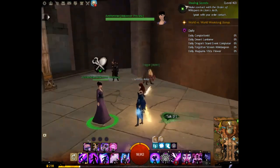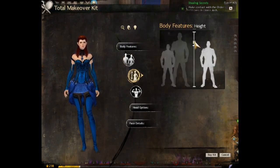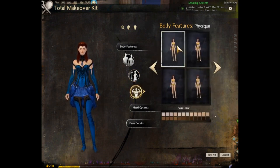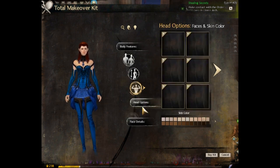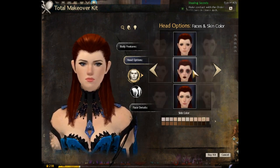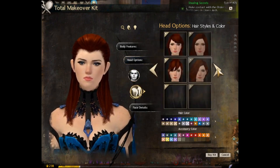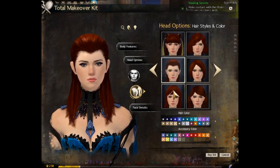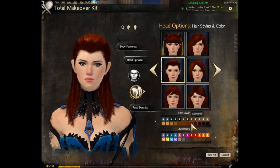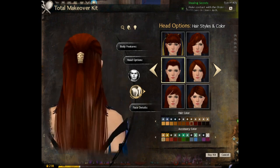Now for the total makeover section for Countess Anise. For the height it's height four. On the physique go all the way to the left, one to the right — it'll be at the top left corner. Skin tone is light 11. For the head options go all the way to the right and it'll be one to the left of the rightmost option. For the hair itself keep going to the right — it's just below one and just above another. The hair color is Campfire. For the accessory color I put antique gold on the back of the hair.